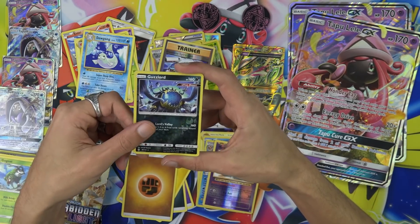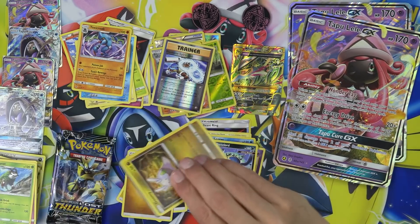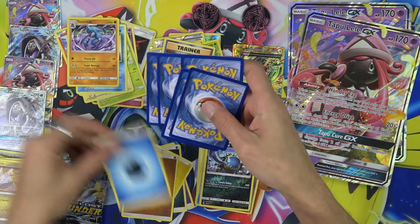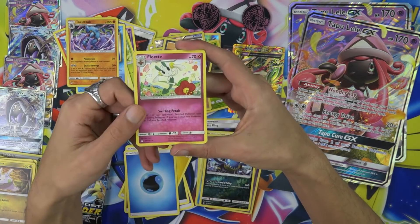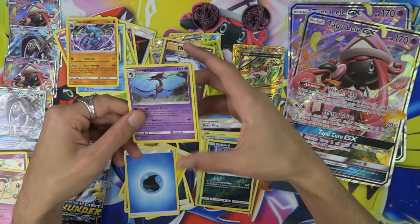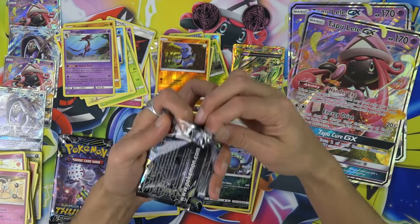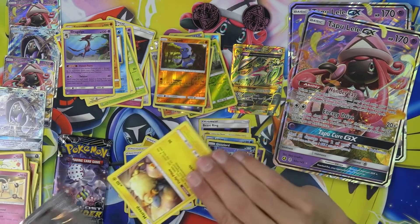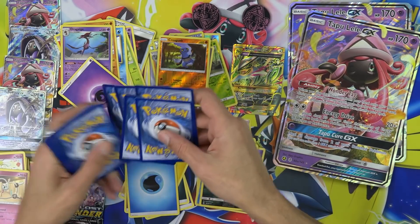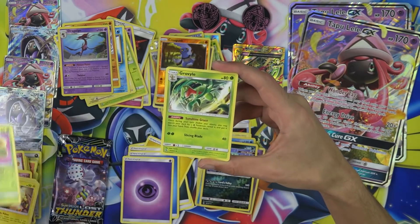I'm grinding out tournaments again, doing a lot of theme decks which is hilarious — the new theme decks are just overpowered. Guzzlord ultra beast and Toxicroak — you go there. There are a couple theme decks I'm missing that I need to pick up, but the Lost Thunder theme decks — come on, don't be the only one I get. It's just a Raquaza. My mind's starting to go numb a little bit here — still might need some coffee.